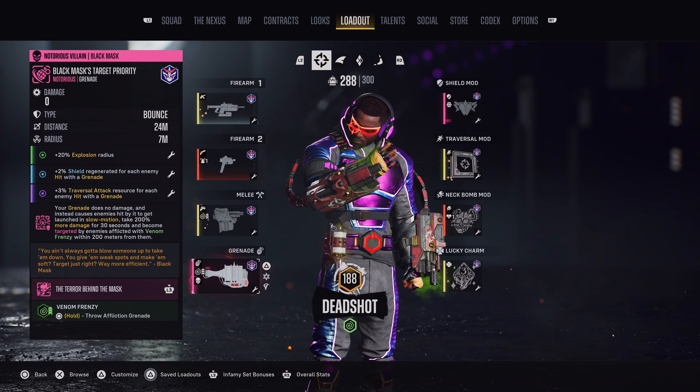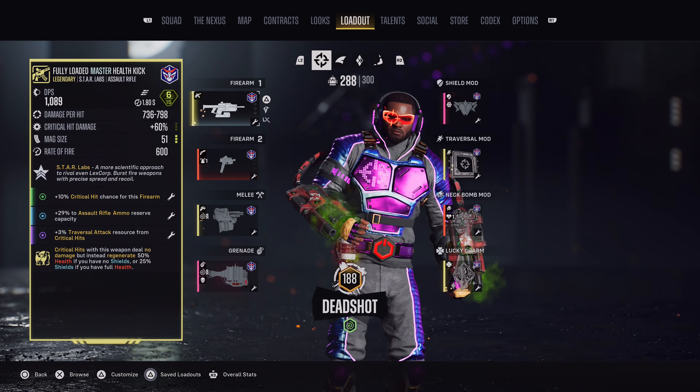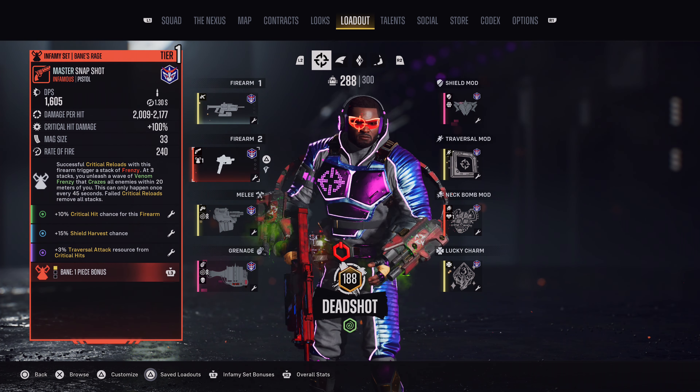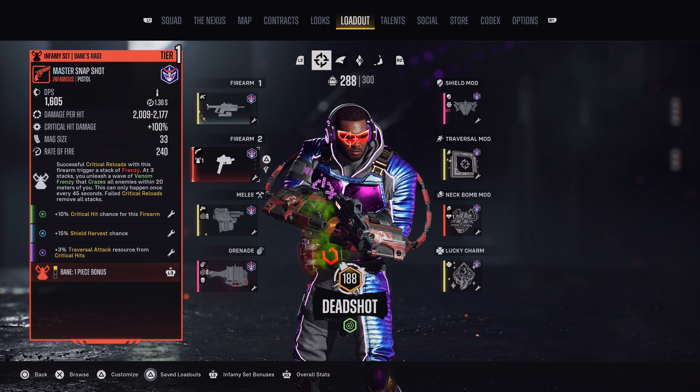Let's move on to the recommended augments on each item. For the Primary Firearm, you want to have Critical Hit Chance, Assault Rifle Ammo, and Traversal Attack resource from Critical Hits. For the Secondary Firearm, you want to have Critical Hit Chance, Shield Harvest Chance, and Traversal Attack resource from Critical Hits.